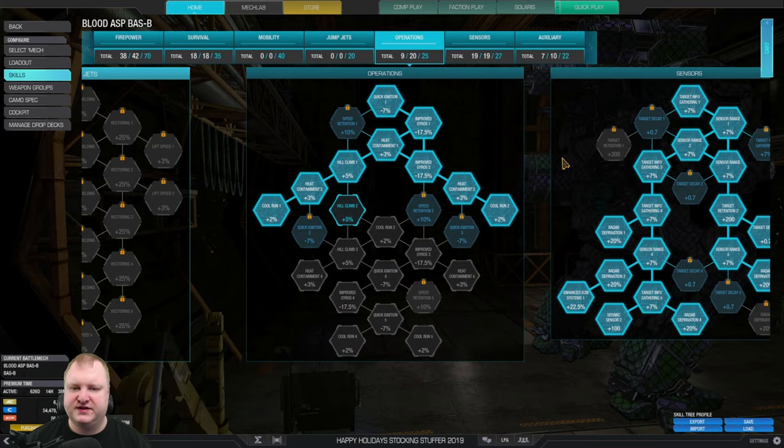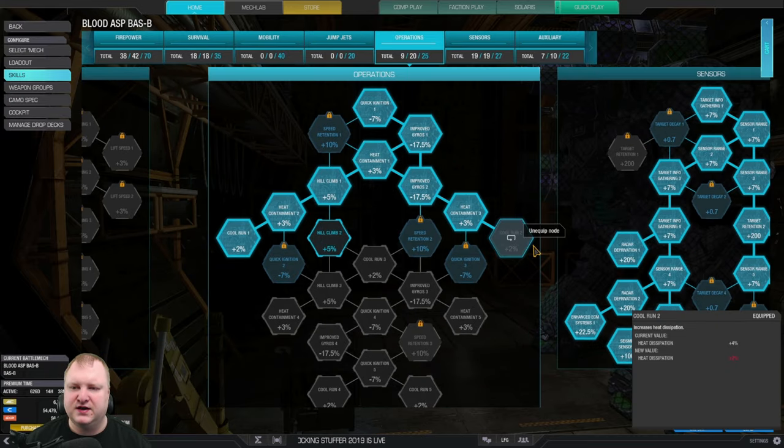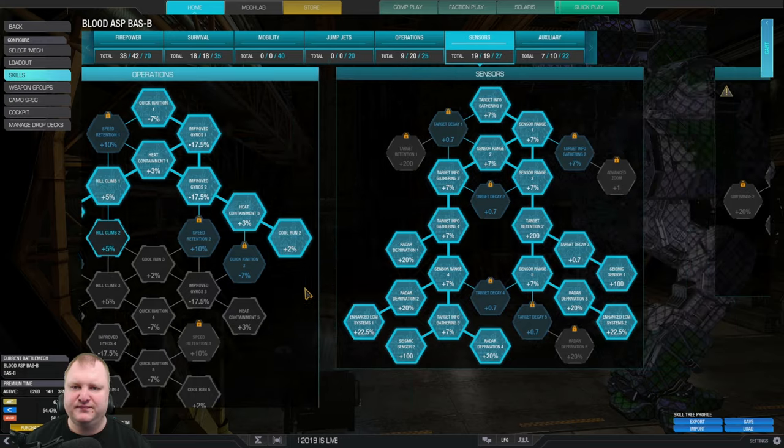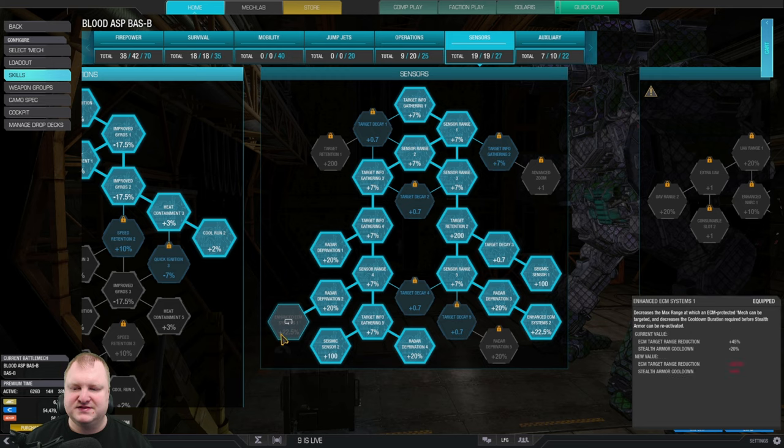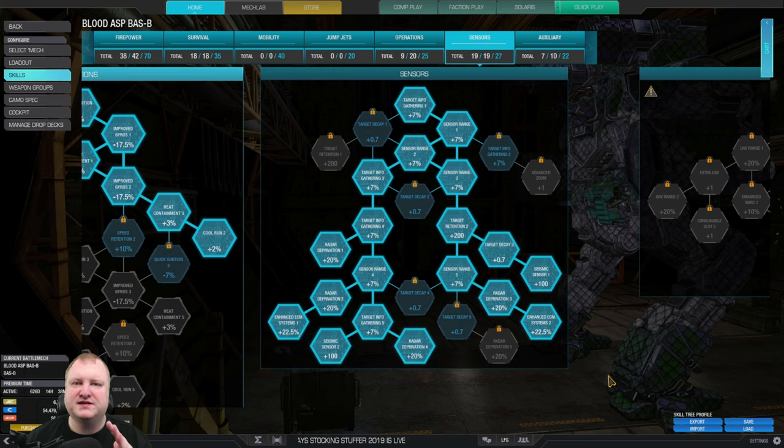We jump over to the operations tree and take it down to cool run one and two. This also gives us three points of heat containment one, two, and three, which will increase our maximum heat value by nine percent and the efficiency of our heatsinks by four percent. Then we go into the sensors tree. We go down and get enhanced ECM systems one and two. Unless you get these two points, this whole build is completely useless because your ECM will not cover you from being spotted on the radar — you'll only be covered at around a thousand meters, and as soon as you get closer to about 500 meters the enemy team will spot you.